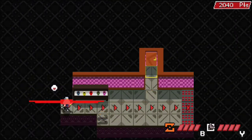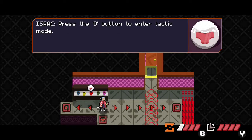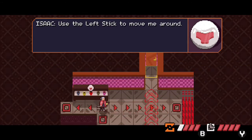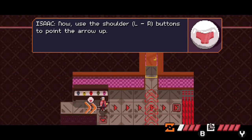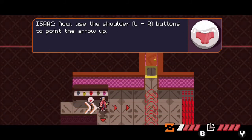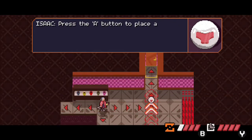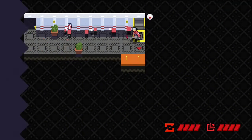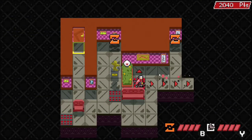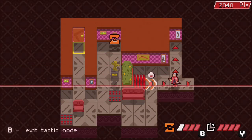10th floor. Press the B button to enter tactic mode. Use the left analog stick to move around. Now use the LR shoulder buttons to point the arrow up. Press the A button to place, then press B to return to combat mode. That's used to change Red's direction when needed — like right here, if I don't change the direction, he's gonna end up going right into the spikes.